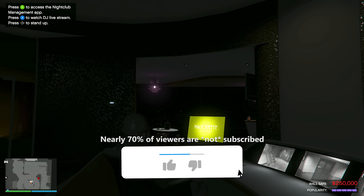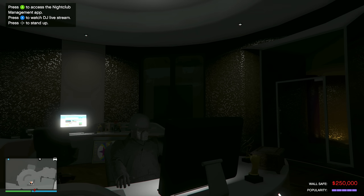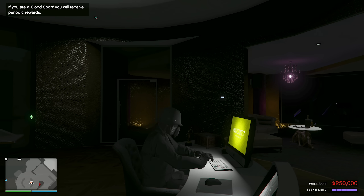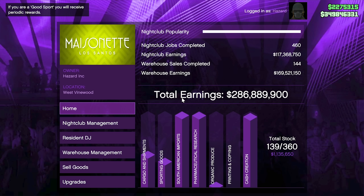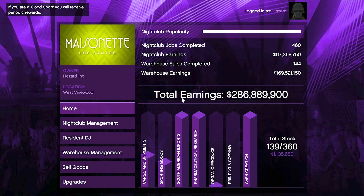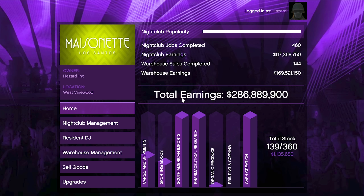Jumping into our first bonus this week — this is a nice way to make lots of money faster than normal with the nightclub. It is double speed on the nightclub warehouse goods production. While double money on nightclub sales would mean double money for the actual business, double speed on goods production is almost just as potent, with the only extra work required being doing more sale missions.